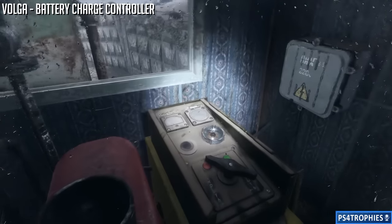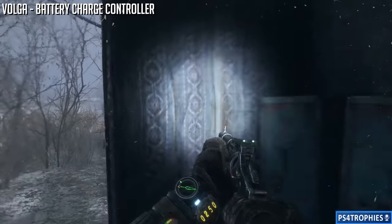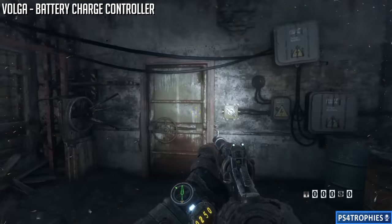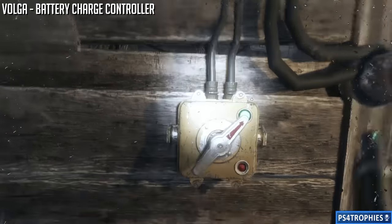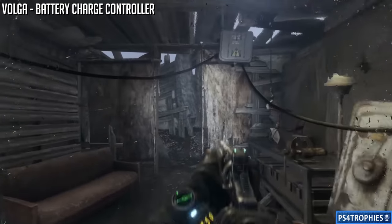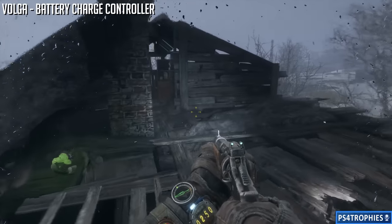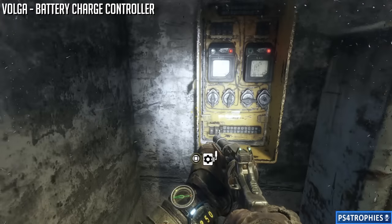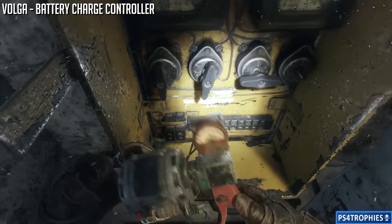All these upgrades have multiple versions throughout the game, so you can find a battery charge controller in a later chapter as well. Now that we've turned on the generator, our ultimate goal is to get in that door to the right. To do that we've got to send power to the switch that allows us to open the door. We'll go through the door on the left, make our way up to the roof via this convenient ramp, and then drop down through a hole. Then we'll use this device to send power to the lock holding the front door closed.